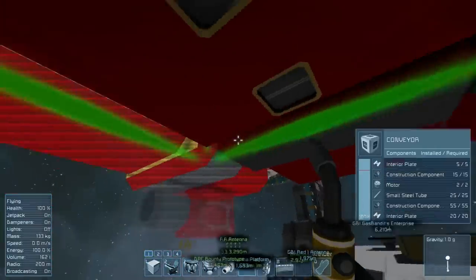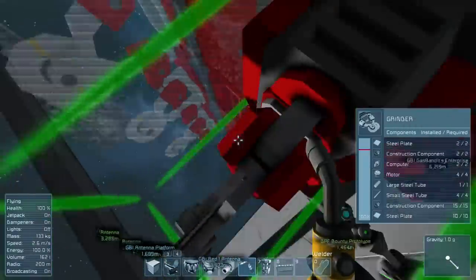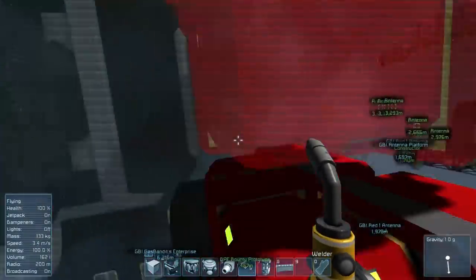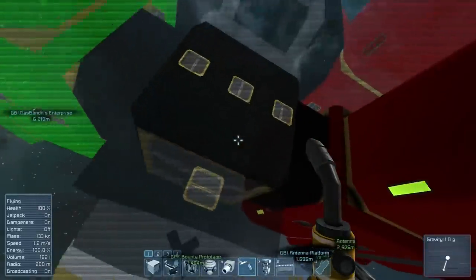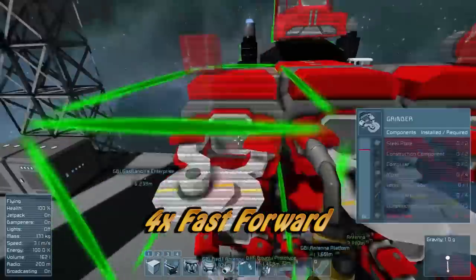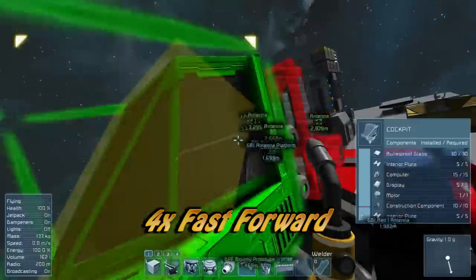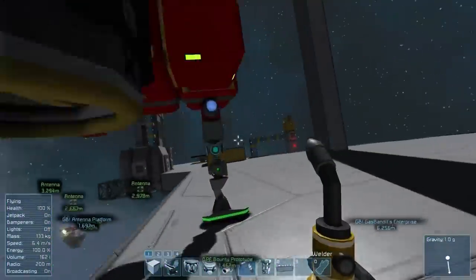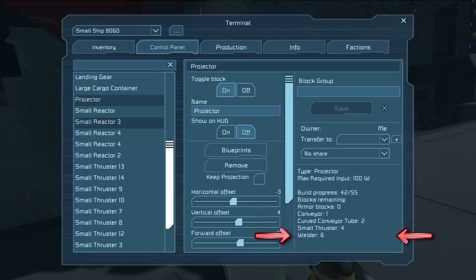You'll see parts that are weldable show up as a little bit more solid than the rest of the hologram — that's how you know you can weld it. It won't let you weld anything that isn't attached to anything else already. So simply work your way from one end of the holographic ship to the other, welding the parts as they connect. Be careful to make sure that you don't leave any parts in the middle unwelded, because then you'll have to dig back through the ship to weld them, or they'll just not be there and you'll have left them out. You can double check that you haven't missed anything by looking at the control panel for the projector — in the lower right hand corner it will tell you how many blocks are left to weld.